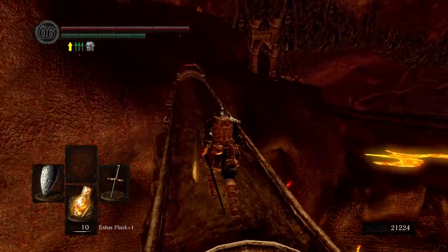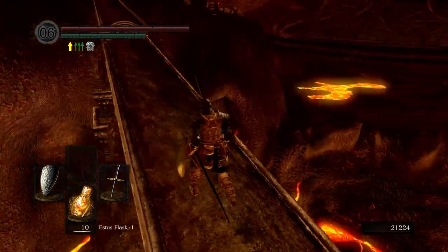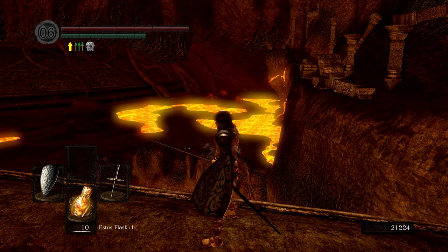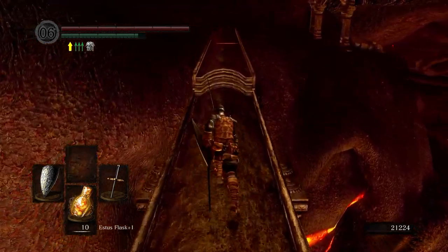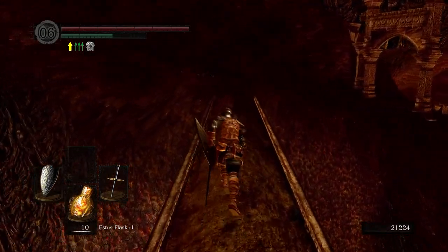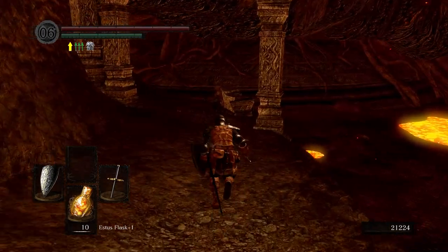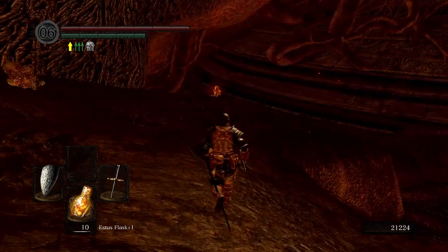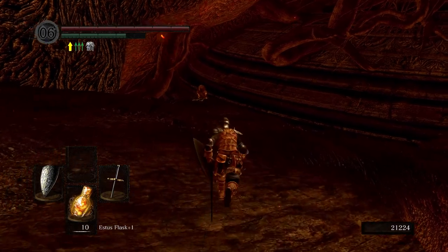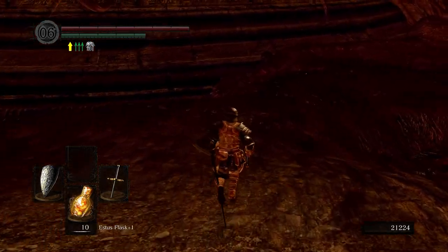Let's go down there. The lava's gone. Wait, are those Taurus demons? I think those are Taurus demons - not just one, like four, five, maybe six of them. And I'm sure more will load in if I get closer. Full disclosure guys - after this I don't know anything. I'm going into blind territory and I'm actually pretty excited.